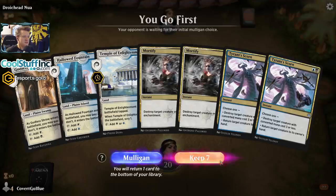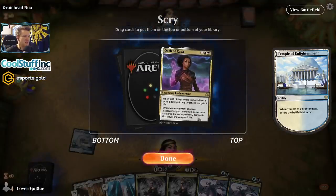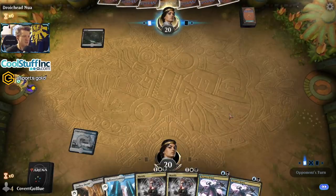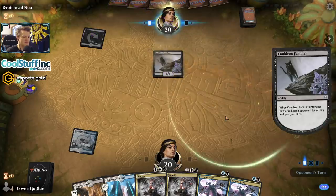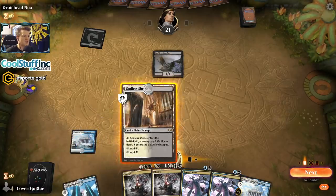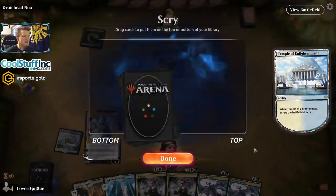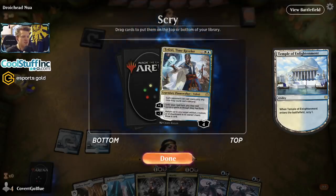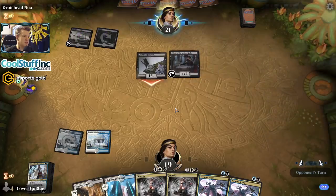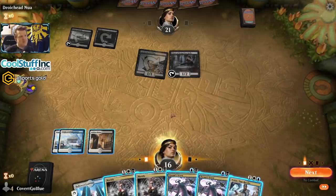This hand is all removal — let's hope our opponent's hand has creatures and removal spells they don't get to use. I don't feel like I could possibly need more removal, but maybe I'll be proven wrong. I'm just going to try straight-up killing it — what if they don't have the oven? But maybe we're just supposed to get our tap lands and our scrys. Let's see if the opponent drew the cat and the oven like the pro gamers should. There's the oven — go away.